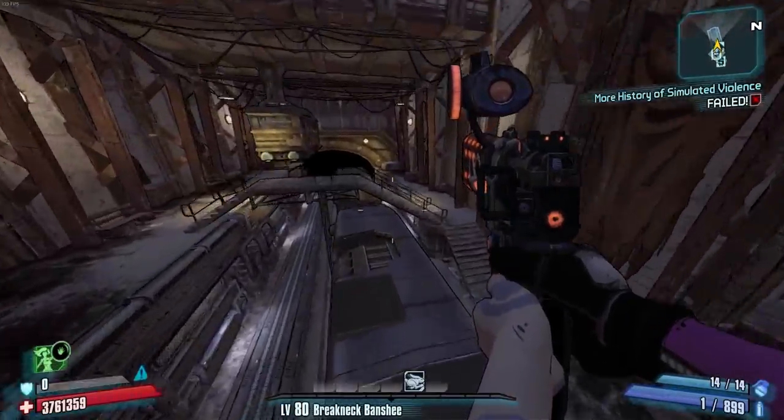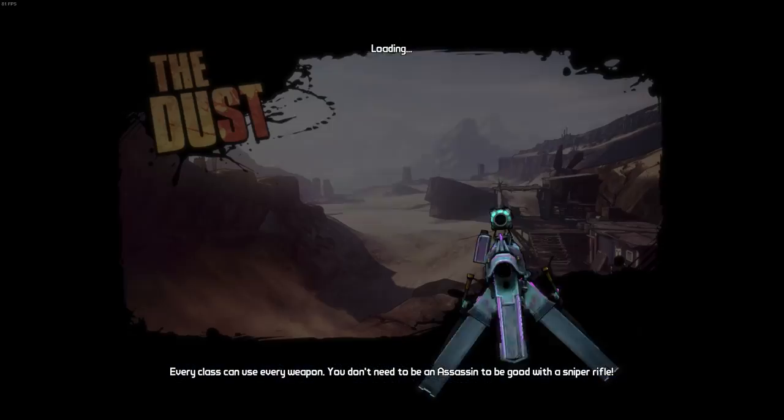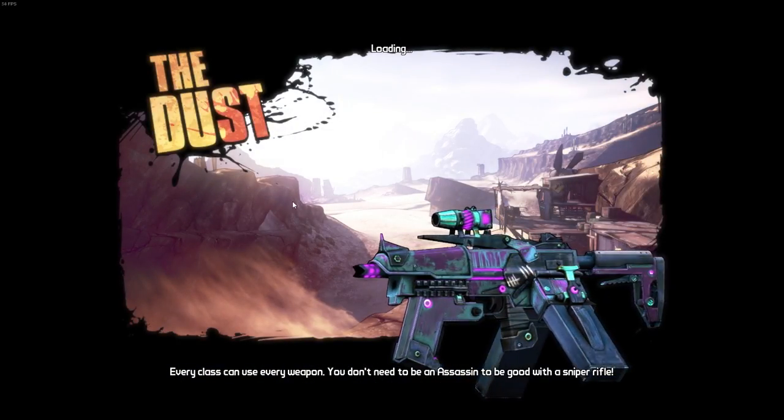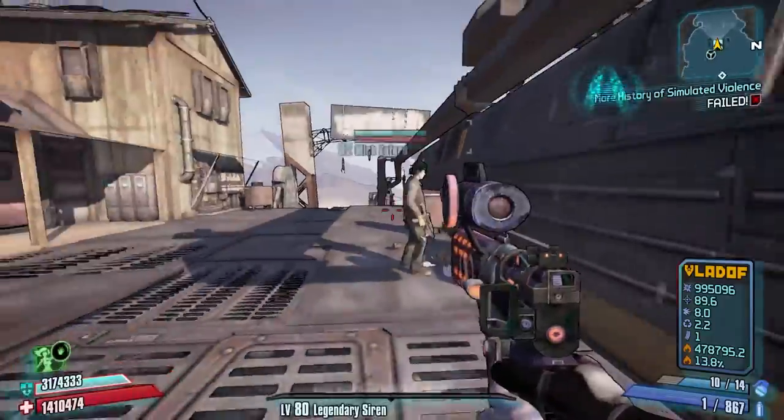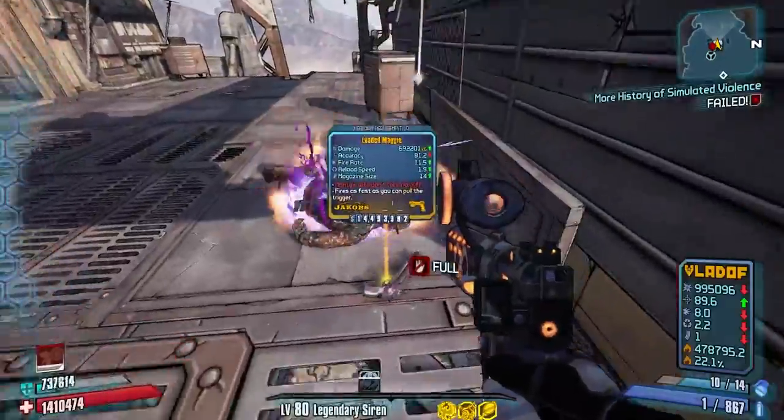The best way to farm Mick Zafford would be to travel to Lynchwood, turn around and use the Dust entrance. When using this entrance it will set your spawn directly next to Mick Zafford making this a super easy farm. Once you finish him off just save, quit and relaunch the game and you are immediately right next to him.